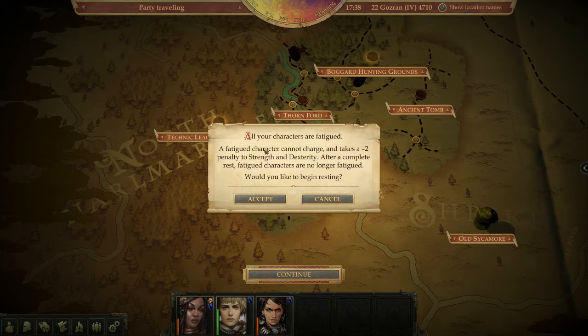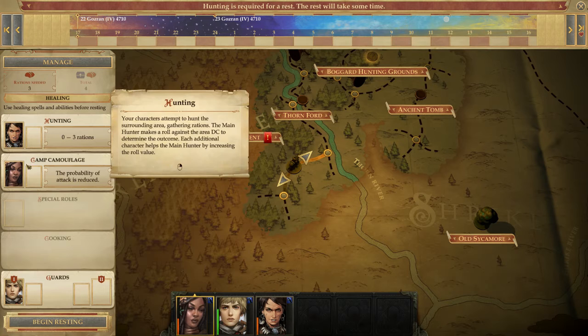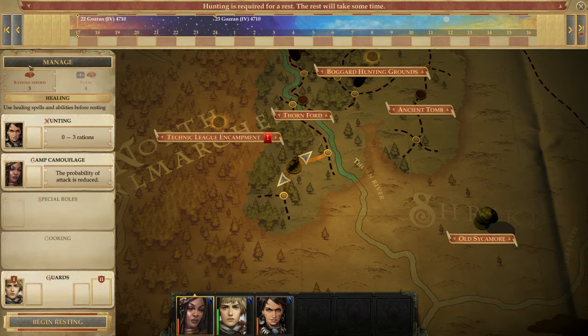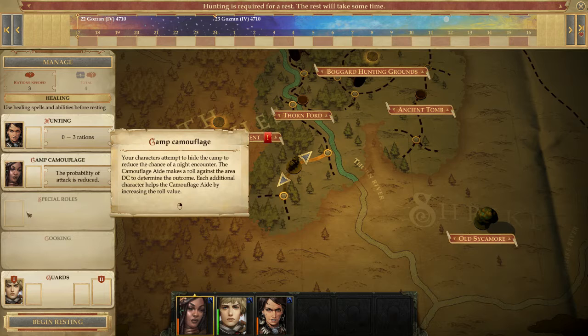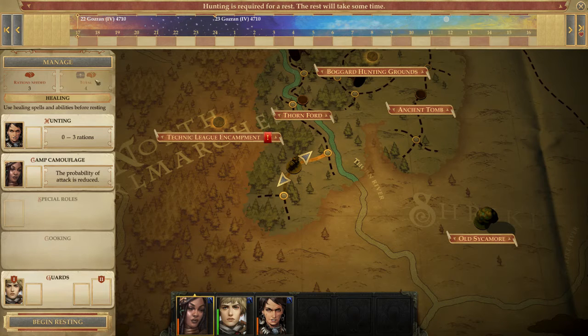All characters are fatigued, so we go ahead and rest. We don't have Linzi to cook, but we hopefully heal up. I'm not sure how to fully use the camp UI — it shows rations needed: three. We'll just rest.